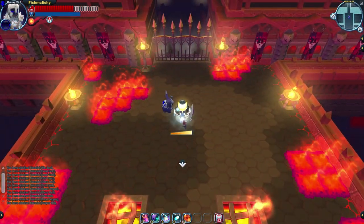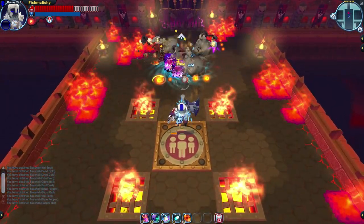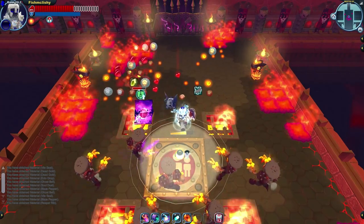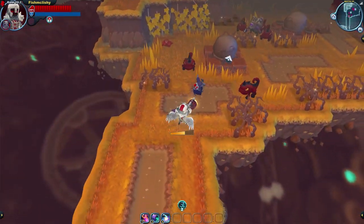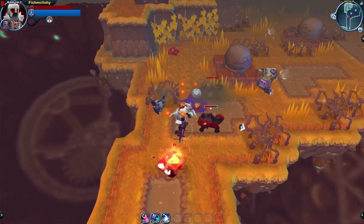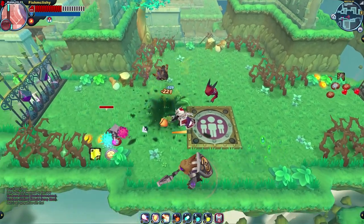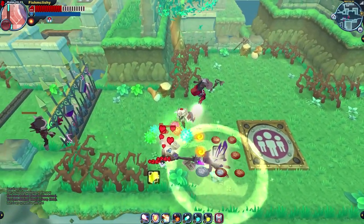These guns are super fun, especially in a party, but that doesn't mean they're good. When a gun forces you to stand still to do damage, there needs to be some sort of reward attached. A magnus charge deals enough damage to wipe out most enemies in one go; an autogun will deal thousands of burst damage in an AOE. But catalyzer charges are not only underwhelming, but they can be hard to hit because they travel so slowly, and it takes far too long to prepare. Even if you can work your way around these downsides, their damage is not worth the risk compared to better, easier, and safer guns.